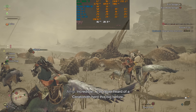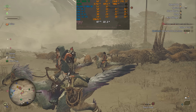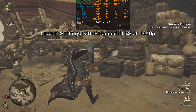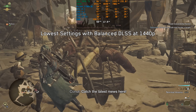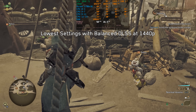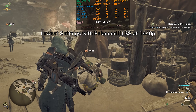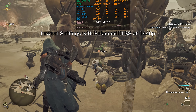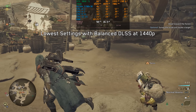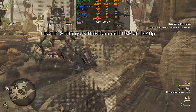Unlike Dragon's Dogma 2, which was primarily CPU-heavy, Monster Hunter Wilds is demanding on both the CPU and GPU, making its performance even harder to justify. Even with the lowest possible settings and balanced DLSS at 1440p, maintaining 60 fps is not feasible on the 3060 Ti and the 5700 X3D. This must be some next-gen level of rendering technology — or maybe it's just a prime example of development laziness, failure to learn from past mistakes, and the very definition of poor optimization.